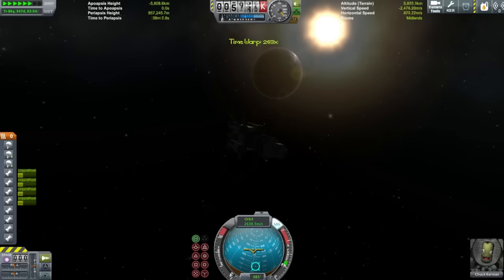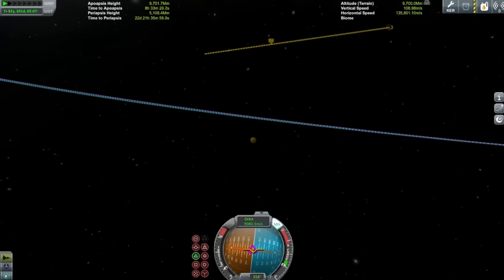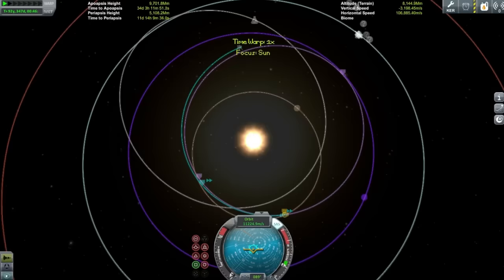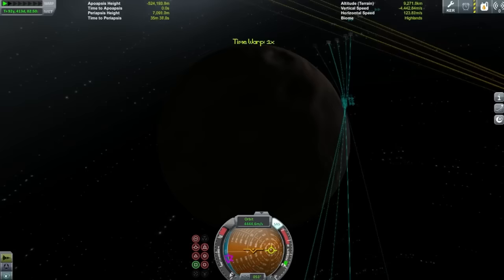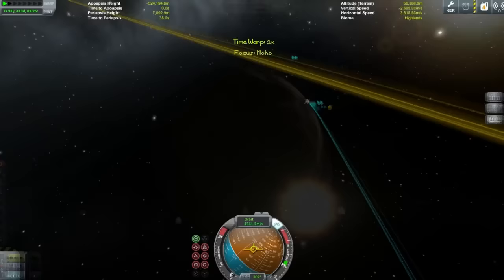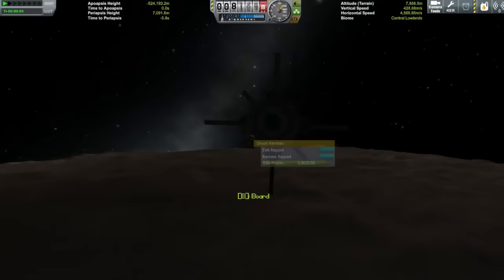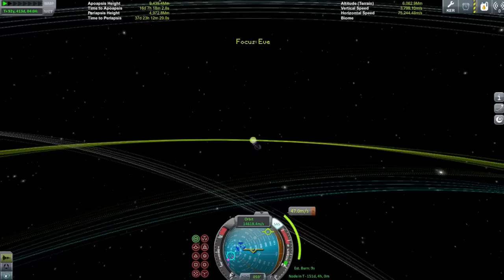Here we are getting an Eve gravity assist to Moho — you pretty much need to do an Eve assist to get to Moho. The way it works is you get an encounter with Eve but make it so you go past the planet, and your Eve escape trajectory points backwards along its orbit around the sun, which slows you down a lot. We're going way too fast to get a landing at Moho — I tried a maneuver node and realized it was just way too expensive in delta-V. So a Moho flyby had to do — I got some science from it though.